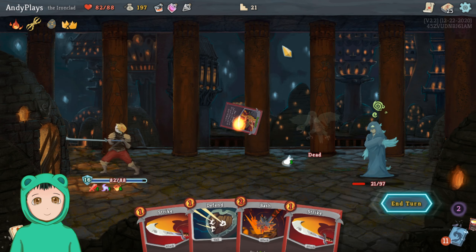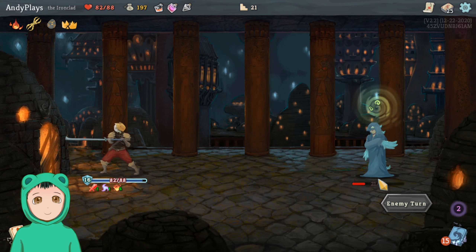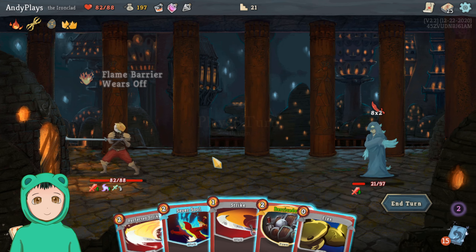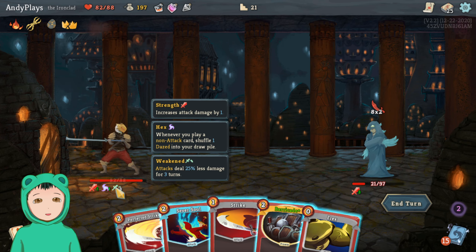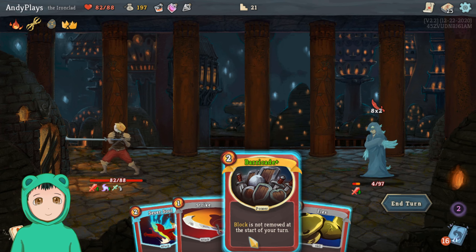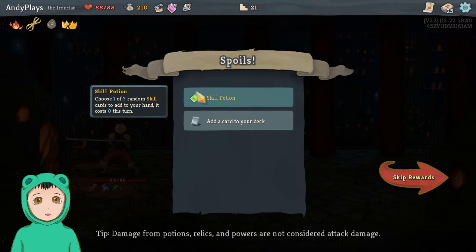Then we can bring back Perfected Strike — Perfected Strike seems good because that's a one-hit kill on the Chosen, assuming we can play it. Oh, it's not a one-hit — it's less. But because we're weakened for three turns, we'll just do a Perfected Strike into a Strike.